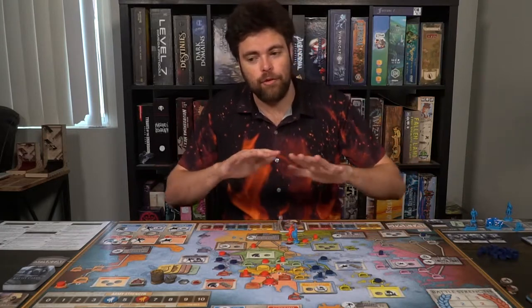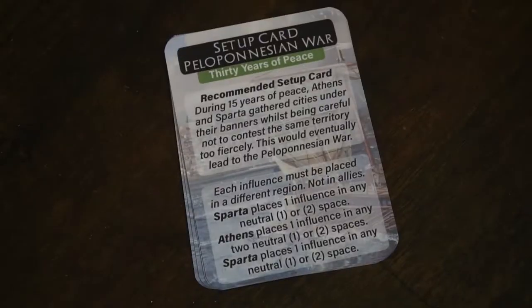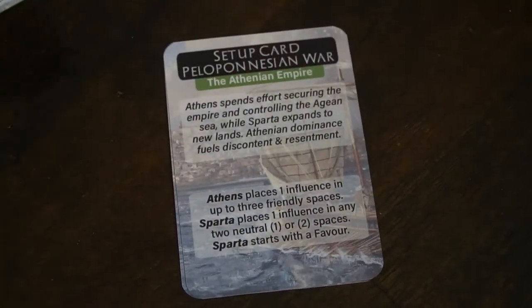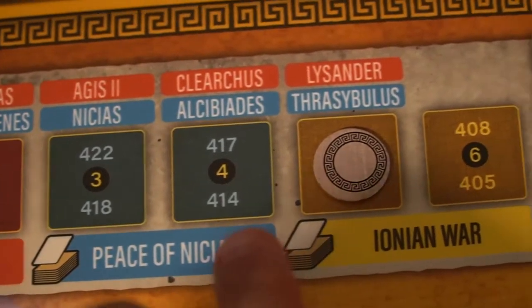To begin the game, you'll draw a specific starting card — I recommend the easier version, something like the Time of Peace — which lets each player place influence in different areas before the game begins. You'll take the turn sequence six times, moving the tracker each time until the end, signifying the end of the game. Before gameplay, I want to note I'll link a YouTuber in the description below who has done a very good explanation of the first couple rounds.